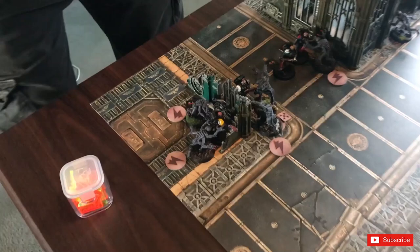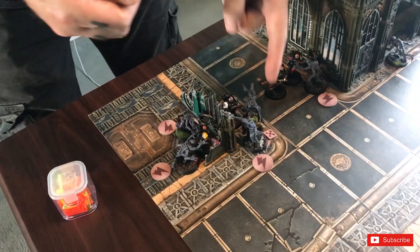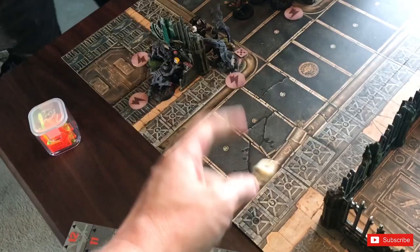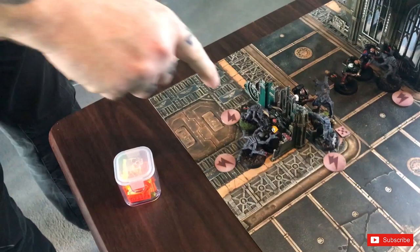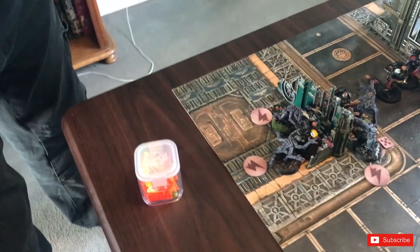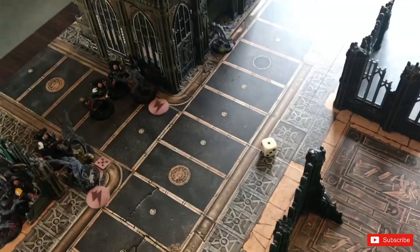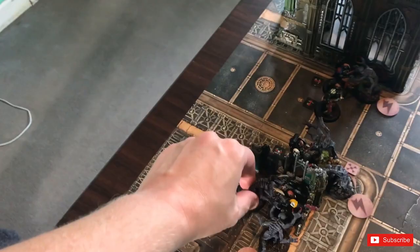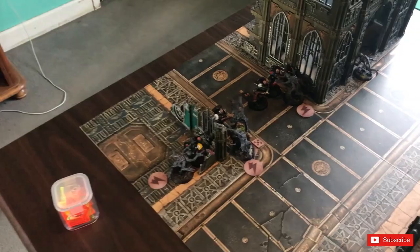The Crimson Fist puts both attacks into the veteran who is flesh wounded — one hit, he's wounded, and the veteran is saved on a five-plus invulnerable. The demolitions specialist gets three attacks, puts two into one target and one into another — one hit each, one wound goes through, taking out another Genestealer. I've now lost three Genestealers out of my nine in this turn and have a couple of flesh wounds to consider for morale. Genestealer leadership is nine so the flesh wounded ones cannot fail morale at the moment.